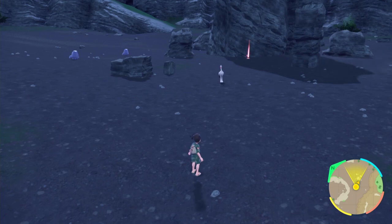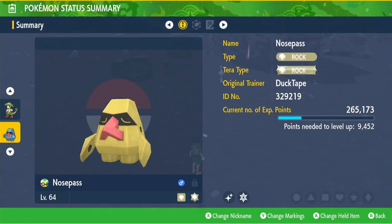Hey guys, welcome back to another video. Today I'm going to be showing you the fastest way of getting shiny Nosepass and Probopass in Pokémon Scarlet and Violet DLC. As you can see right there, I have my shiny — I got it within like five minutes of activating the sandwich. Then I tried going and getting a Geodude, failed, so I'm going to have to settle with a Nosepass.